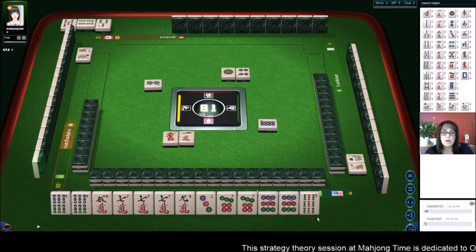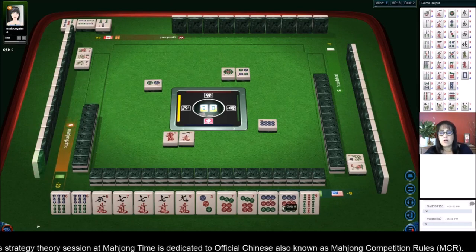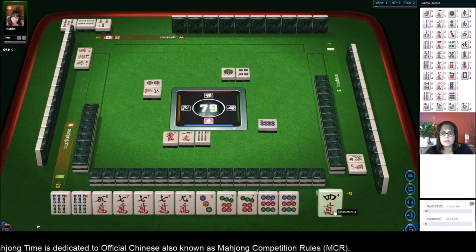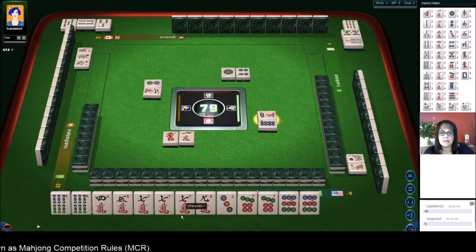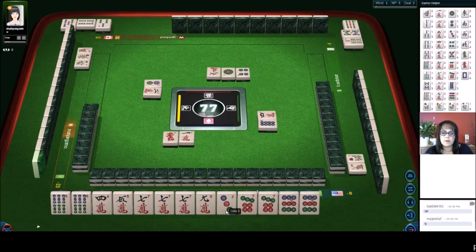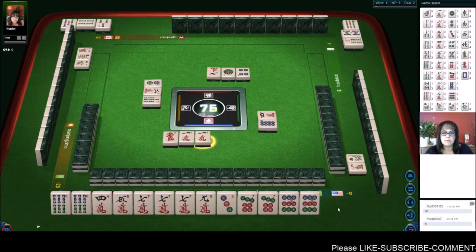The pair of nines - we wouldn't be able to do all simples, which is two. But all pung is six, double pung - we'll get rid of the nine nine bam. Let me just double check - double pung is two, so that's eight. That meets the minimum. It's a pretty low score but it meets the minimum. We're ready to pung.